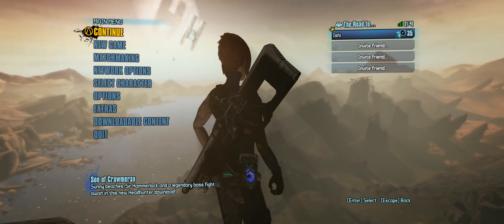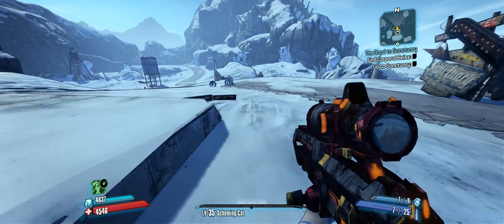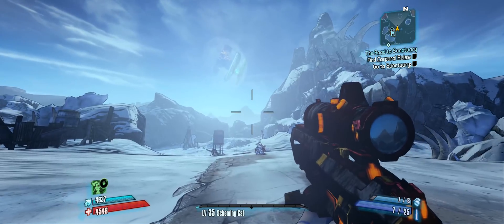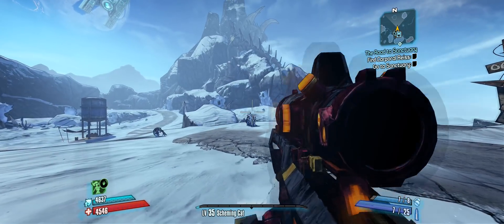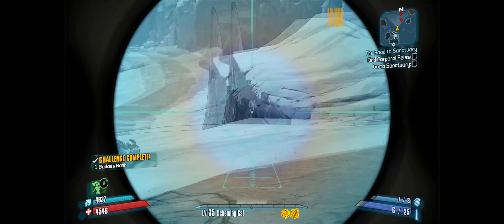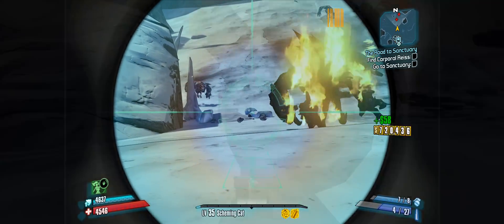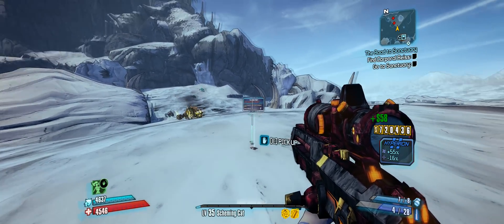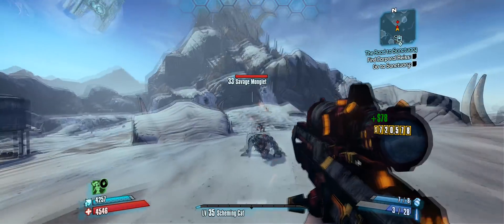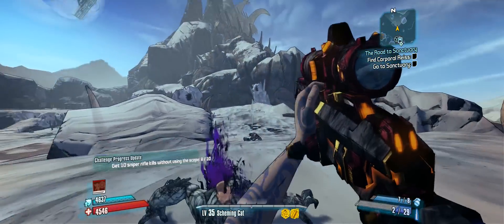Look at your character in the reflections and now that you're in-game, one of the signs that the mod is working is when you sprint, the lighting changes — it's sort of like an ENB for New Vegas. You can kill some enemies and see a couple drops. Notice that money is now green; before it was a gold-ish color. Now money is green.